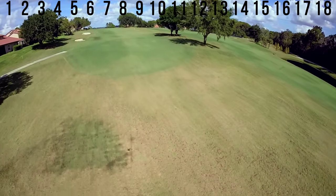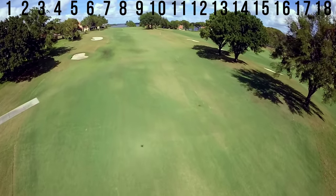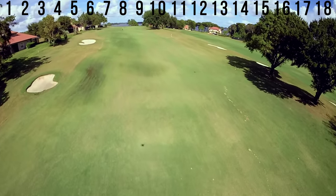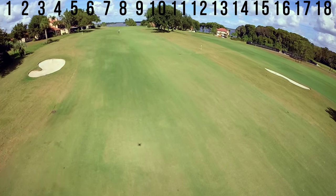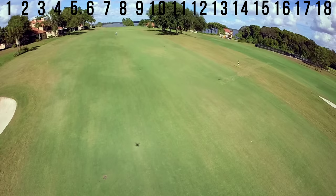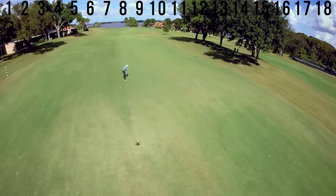A lengthy par 4 off the back tee and a shortish par 5 off the front tees to finish. Avoiding the fairway bunkers off the tee is vital. The professional miss with the approach to the green is short left as the rough is cut back and this side of the fairway will funnel the ball to the green. Once again, be careful not to short side yourself on the right side.